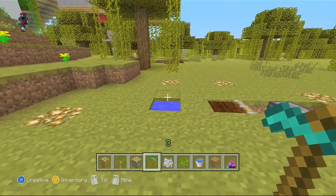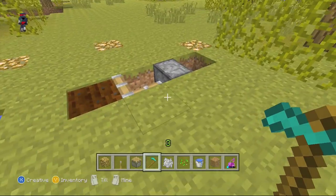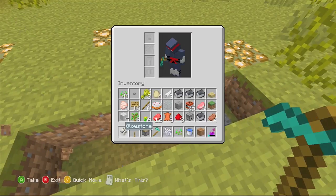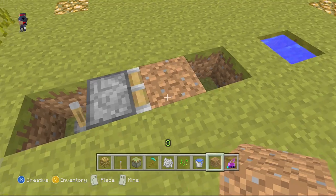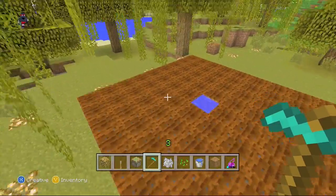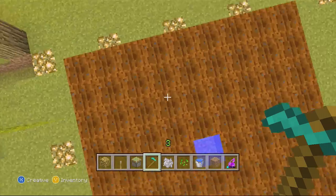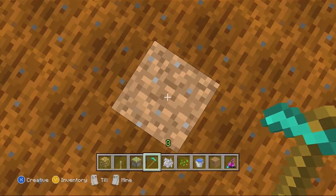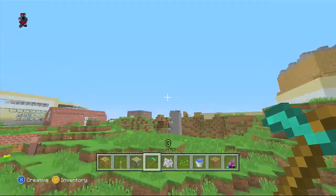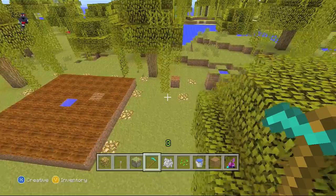Let's talk about some of the things that will make a block get dehydrated. One of the things is if a piston pushes it — I'll try it with a sticky piston. Also, if a player jumps on a dirt block, then the dirt block will automatically become dehydrated. As well, if a mob jumps on a dirt block, it'll also be dehydrated.